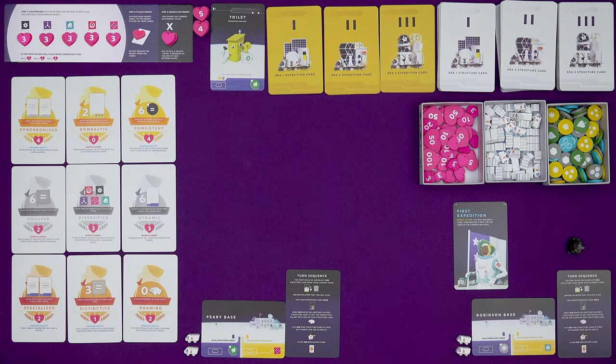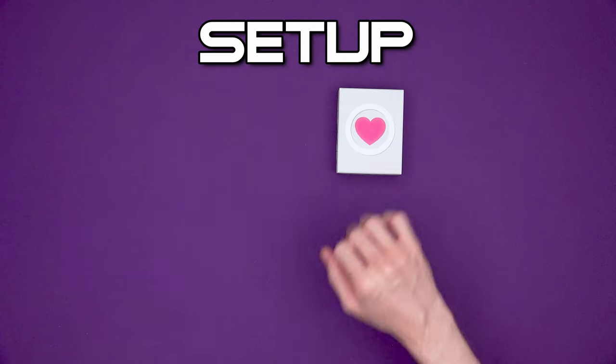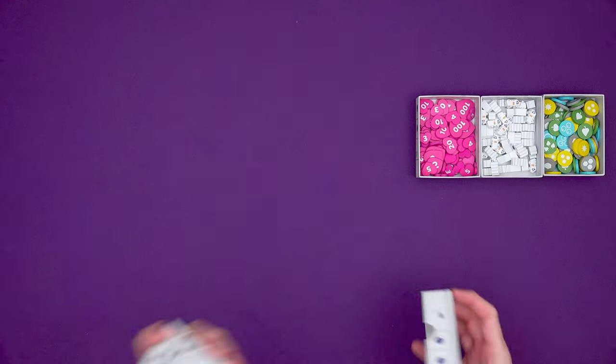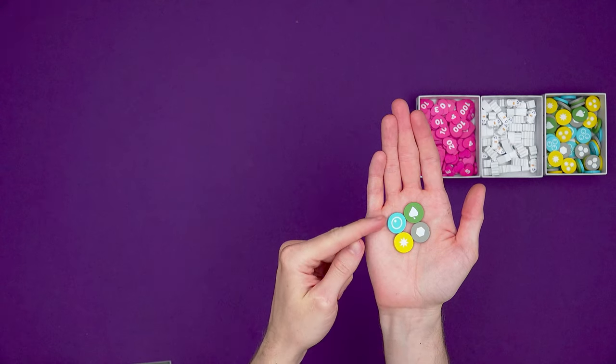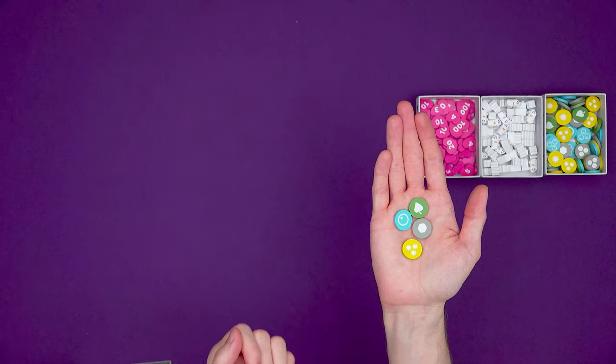Before we get into the rules let's have a look at the setup. To set up, pop the hearts, rovers and resources into a general supply. This is the deluxe edition so things might be a little bit different in the standard. The resources in the game are energy, water, biomass, and metal, and on the other side of the tokens are threes if you've got loads.